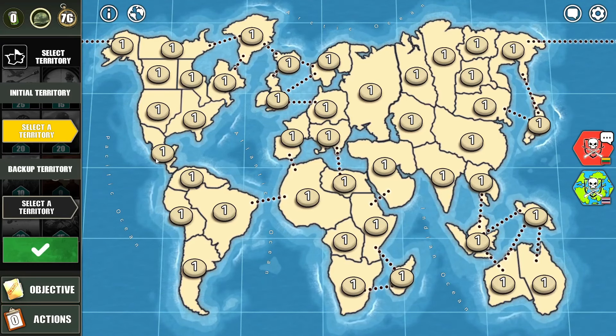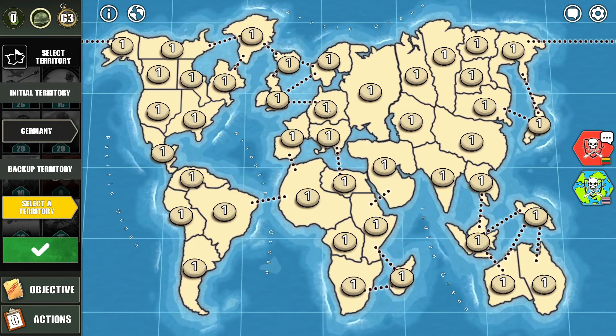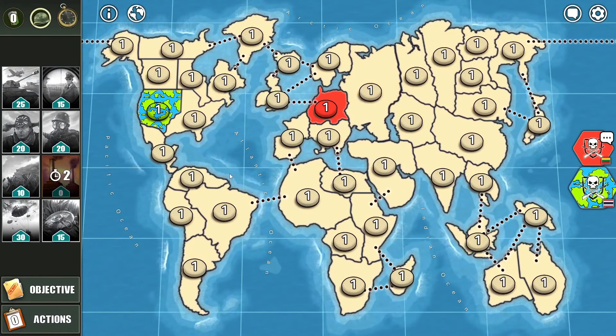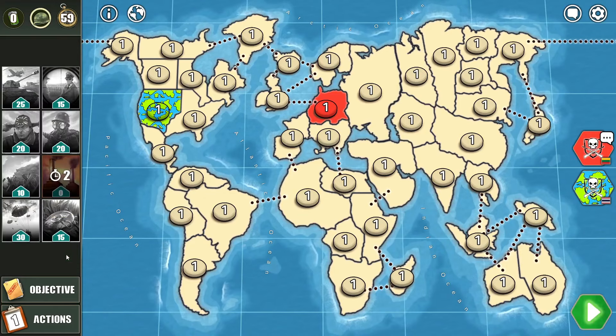I'm a red player in this game, my opponent is Globe. This time I want to try out another strategy — I'll be adding my territory in Europe. Let's see which continent my opponents go for, and it's North America. I think I'll select Peru.